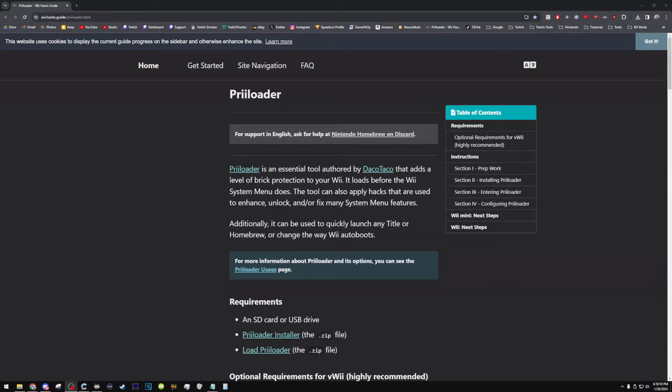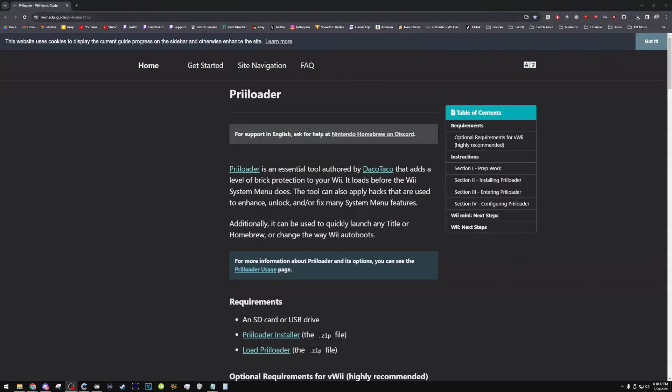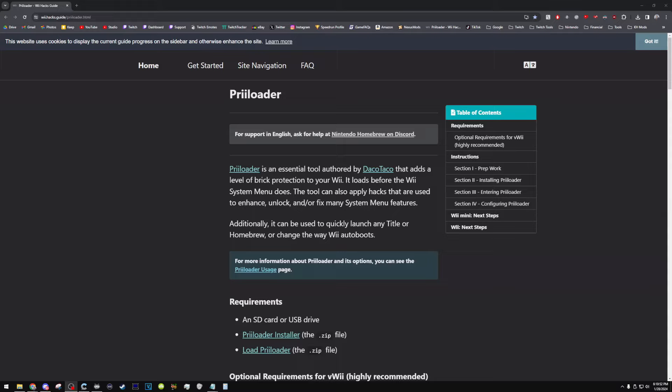I actually did go ahead and took out my old Wii that was sitting in a box, connected it to a CRT, and I've been messing around with it a little. I also never showed you guys my second Wii U in my setup tour because I didn't have the correct stand at the time. Anyway, I think I've talked for more than enough time. Let's get started in actually installing preloader. I'll be doing this on my main Wii U for now, but I will also get around to doing this on my other Wii U as well.